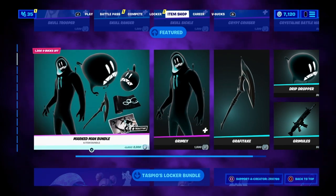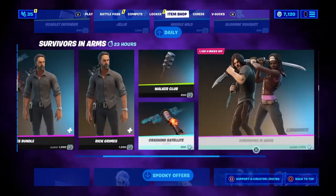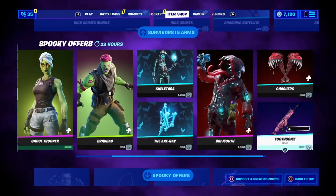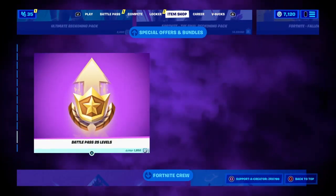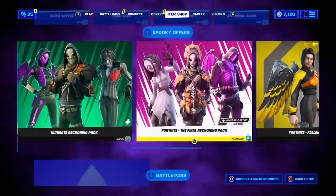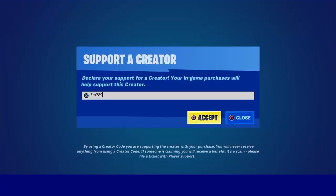So if there is something that you want from the Fortnite item shop, just subscribe with notifications, like the video, and comment your Epic Games Gamertag and what you want from the Fortnite item shop. Also, if you'd like to support the channel, please consider using support-a-creator code ZRX789 inside of the Fortnite item shop.